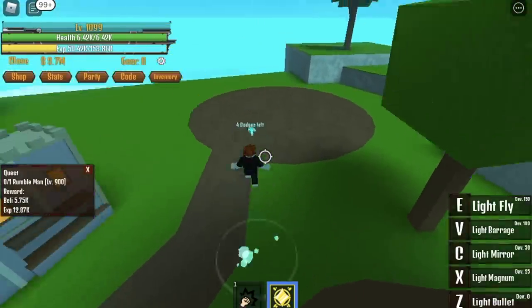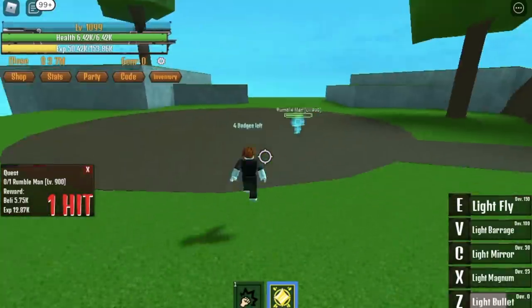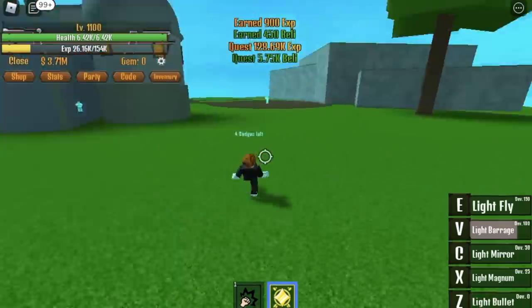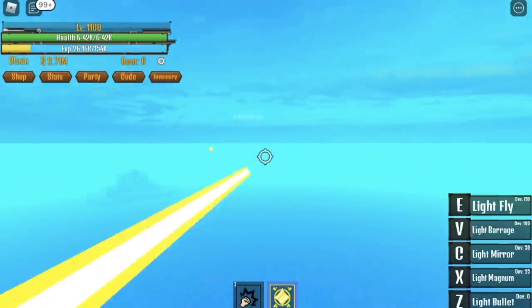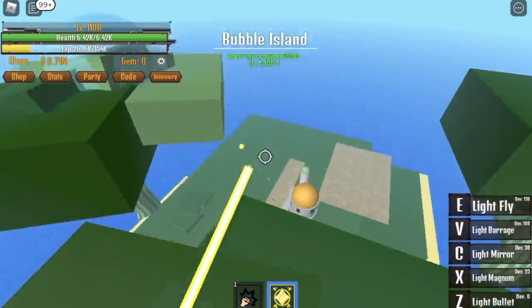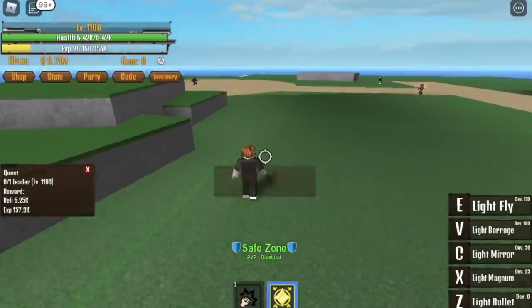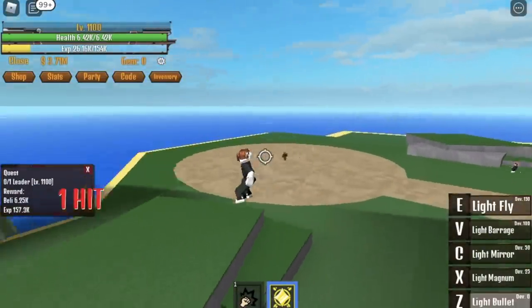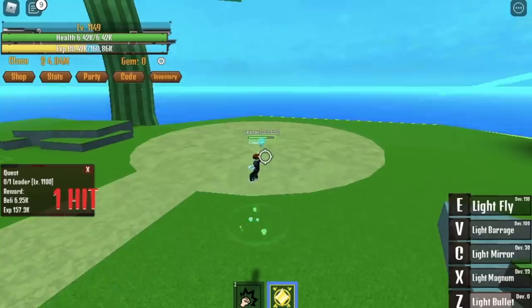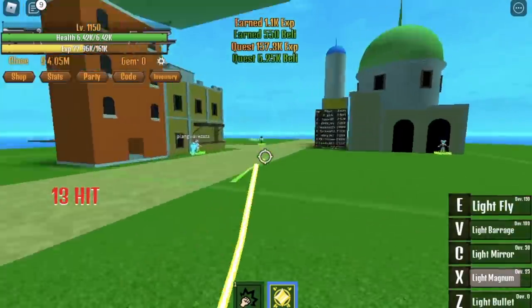Rumbleman from 1051 to 1100. After this, at 1100, go to the Bubble Island. I won't be buying the Armament because we're just here to level up. At Bubble Island, we skip a quest and go straight to the leader. Use your X skill — first skill to dodge its slash, then X skill. Do this until you reach level 1150.